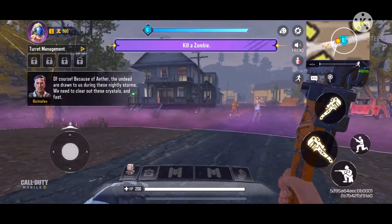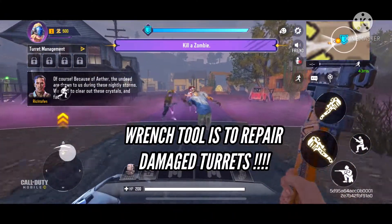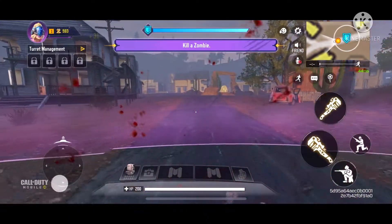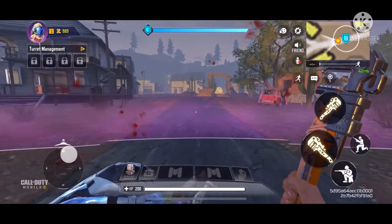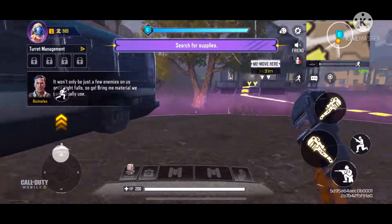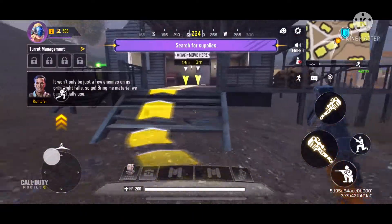Because of Aether, the undead are drawn to us during these nightly storms. We need to clear out these crystals and fast. It won't only be just a few enemies on us once night falls, so go. Bring me material we can actually use.